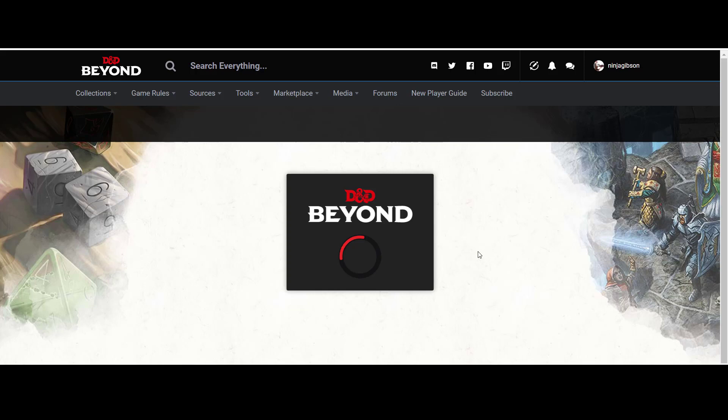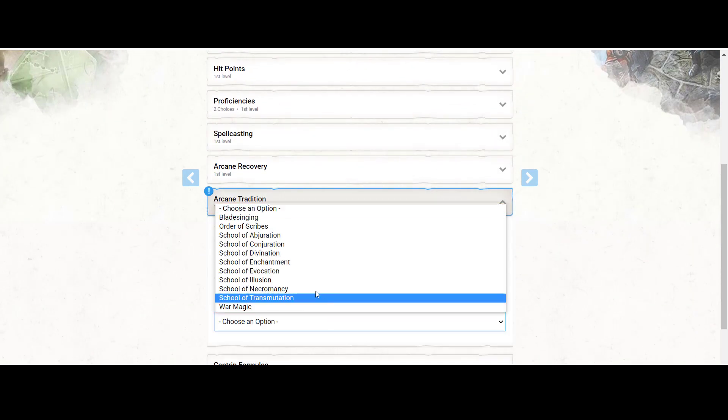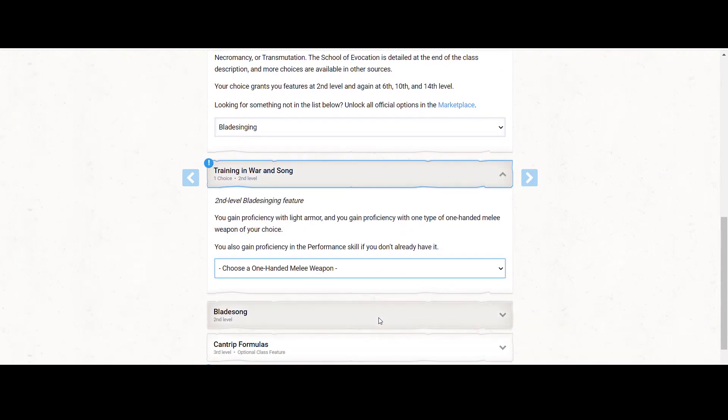Now let's look at what Yoda would look like as a level five character — five levels in. For the Arcane tradition we're going with Bladesinger. We get proficiency in Light Armor and a one-handed melee weapon, as well as the Performance skill. Light Armor is helpful; we can eventually get Studded Leather, which is nearly as good as Mage Armor. If your GM allows it, Glamored Studded Leather means you pretty much have Mage Armor without spending spell slots.